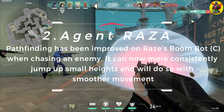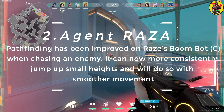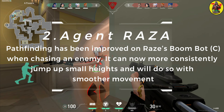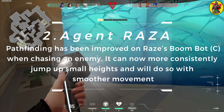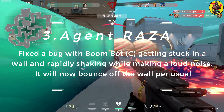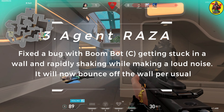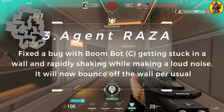Pathfinding has been improved on Raze's Boom Bot when chasing an enemy — it can now more consistently jump up small heights and will do so with smoother movement. Fixed the bug with Boom Bot getting stuck in a wall and rapidly shaking while making a loud noise; it will now bounce off the wall per usual.